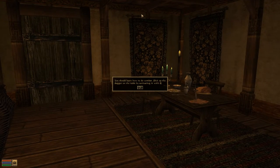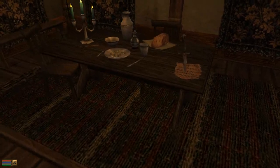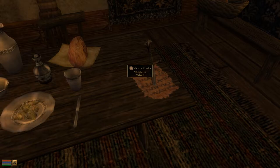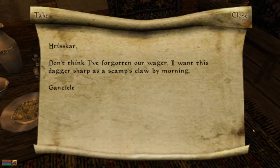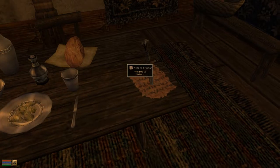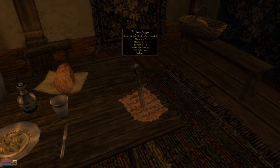You should learn how to do combat. Pick up the dagger on the table by activating it with E. This must be the dagger in question. There is a note to Hriskar here though: 'Don't think I've forgotten our wager. I want this dagger sharp as a scamp's claw by morning.' — Gansil or Gansili, I don't know. I'm not really interested in taking that note so we'll just leave it there. But I will take the Iron Dagger.